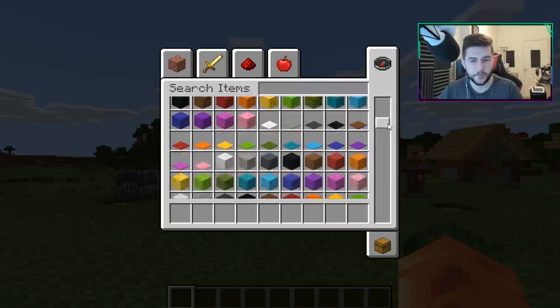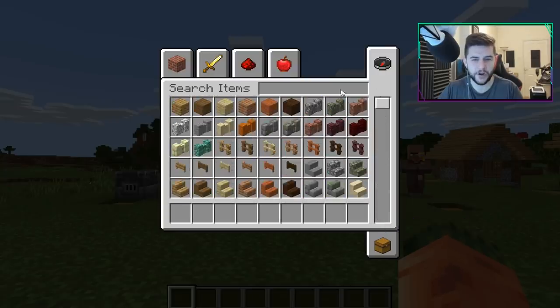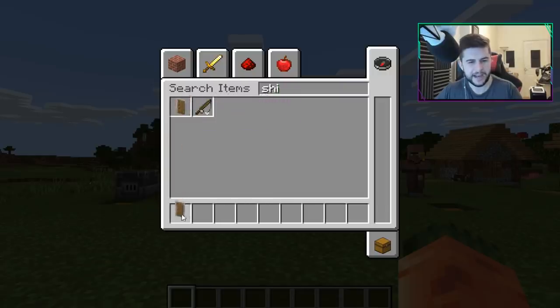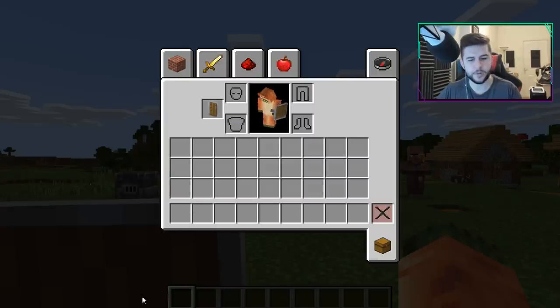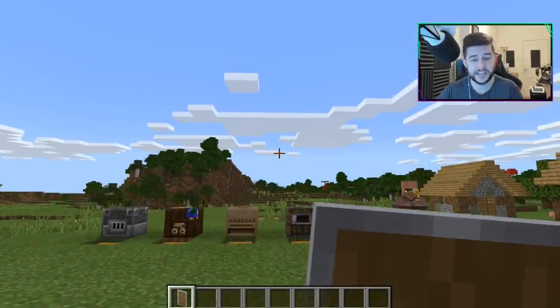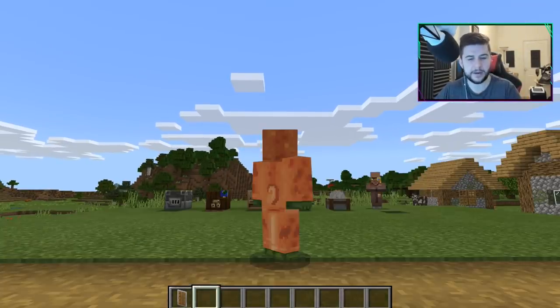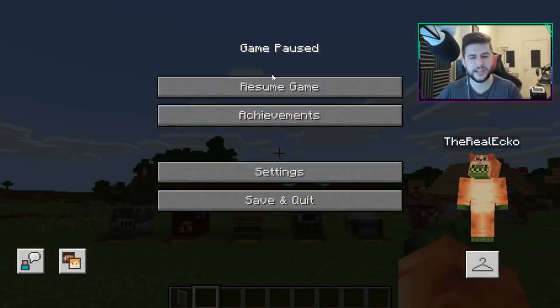The menus are so much cleaner. This is the creative inventory — it's got a better search as well. Let's search for a shield to see if they've changed the shield interface. The shield placement is different on PC, but the buttons are laid out at the bottom. Hitting exit, the settings have changed too.